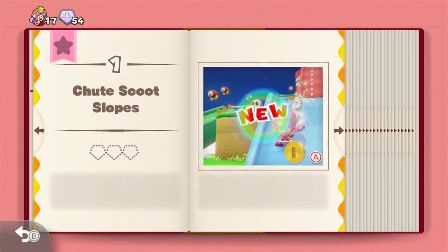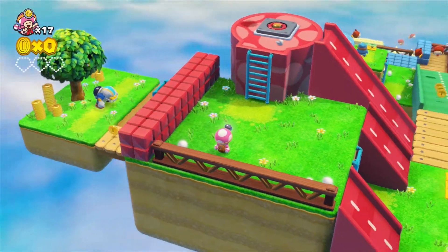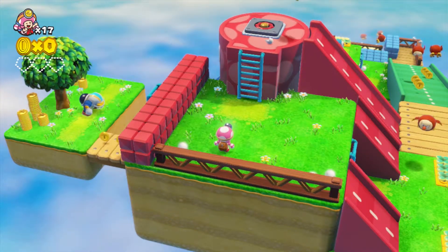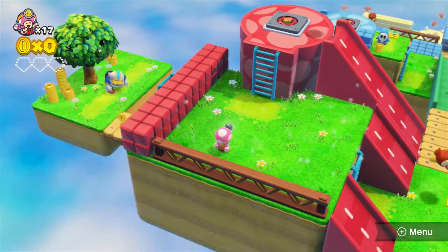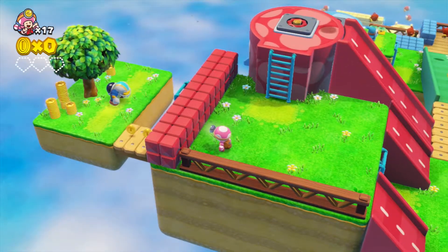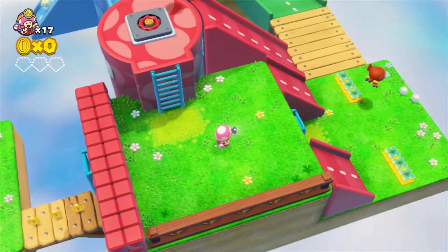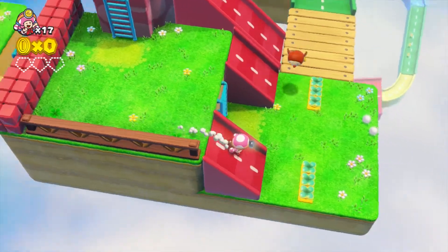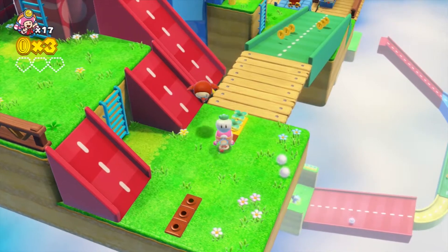Let's go to Shoot Scoot Slopes. It looks like a reskin — hopefully it's not. Oh no, this is completely different, what am I talking about? I completely forgot about the first level, this is different. We've got one of those bully guys from Super Mario World — first introduction of them. We can go back up there, so it could be kill all the enemies.